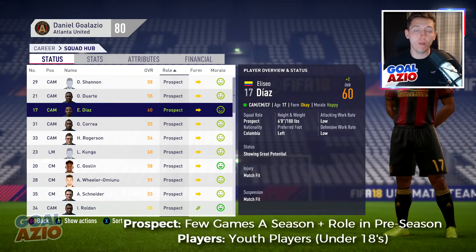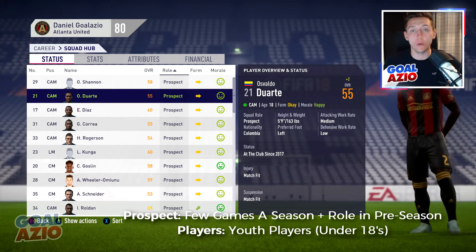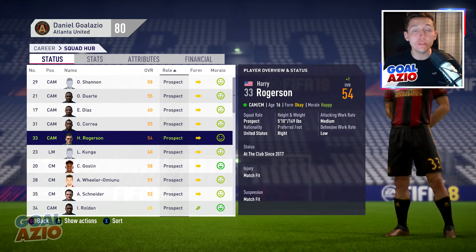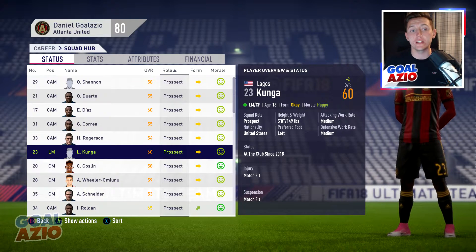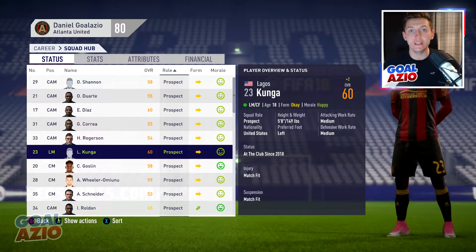The Prospect role means this particular player only wants to feature in a few games a season, but also wants to feature quite dominantly in preseason. Take that into consideration if you're starting your second season and you've got players within this contract role - make sure they get preseason time even if you simulate. These players fall under one category: youth squad players you are promoting to your senior team, anyone under the age of 18 or 19 with high potential.